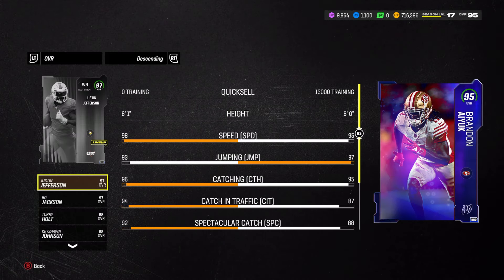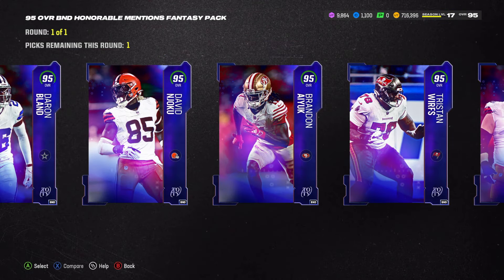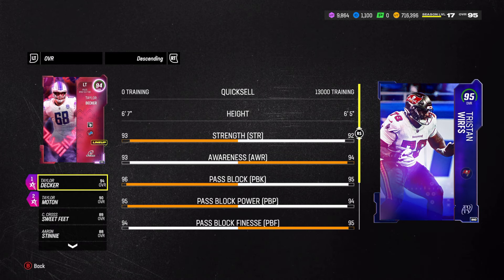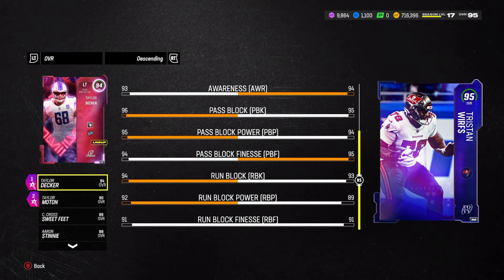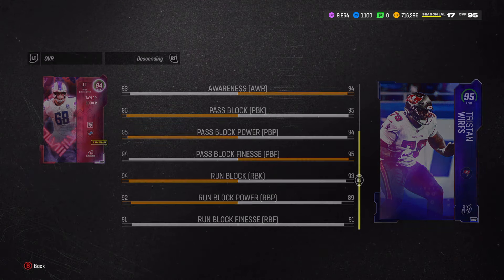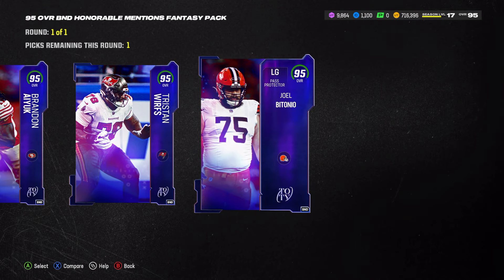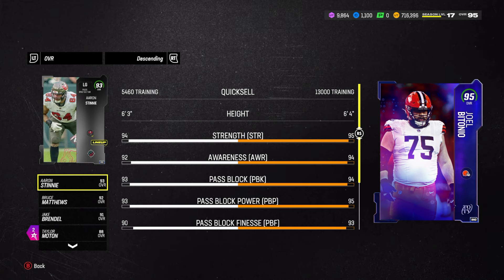For left tackle, we currently have Taylor Decker and we don't really need to upgrade him. He has 96/90 - he's a 94 overall but literally has better stats than Tristan Wirfs, which is actually kind of crazy.